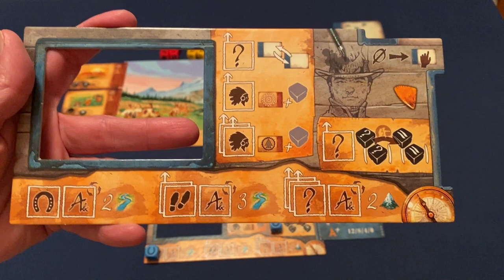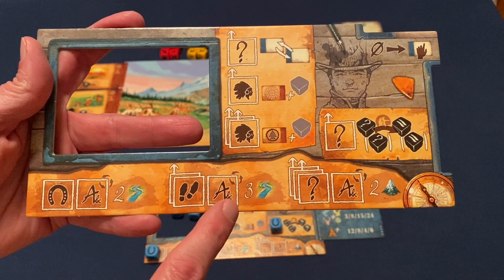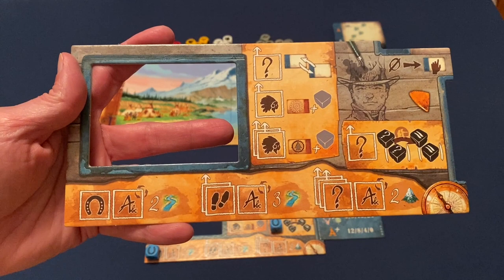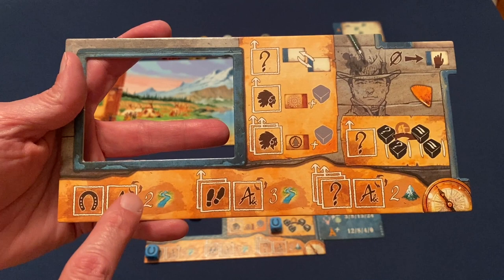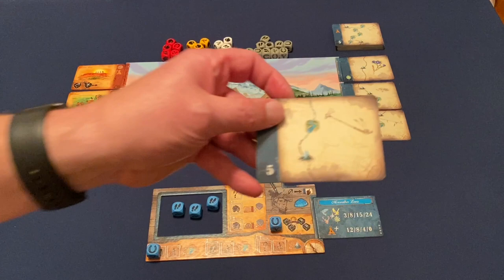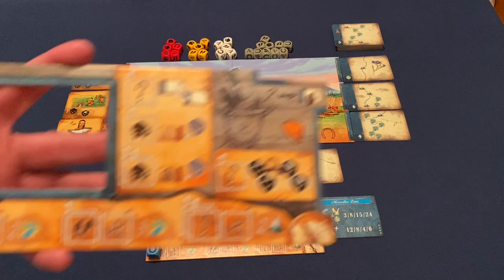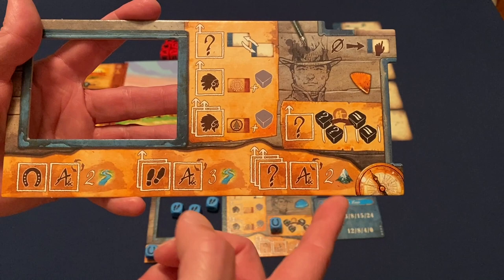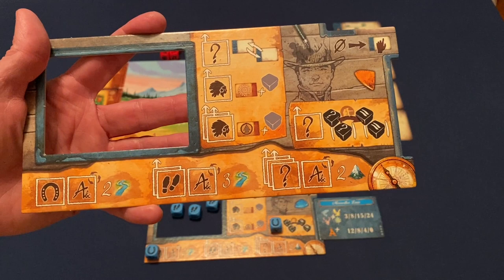At the end of each travel section there is a scribe A symbol, representing writing down your exploration in the journals — fitting since the game is called The Journals of Lewis and Clark. You can try to trigger multiple scribe actions on the same turn to generate lots of travel at once. Keep in mind you don't get change back — if you only need one mountain but generate two, the extra is lost.